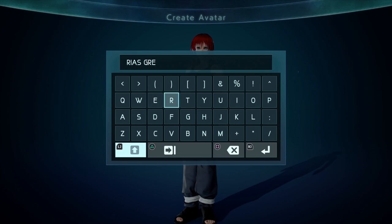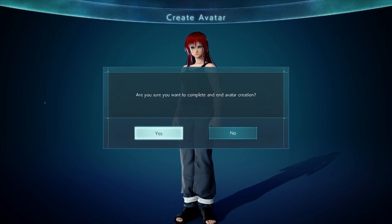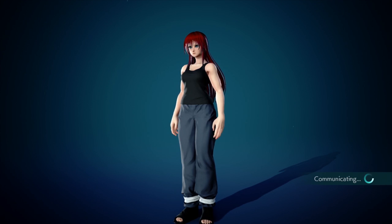Thankfully, it doesn't really matter in Jump Force because if one CAC is a high level, every last one of them are a high level and they all carry over story progression. This is something that Xenoverse took a while to pick up on and they still haven't gotten it exactly right. But it's breathtakingly refreshing to see a CAC game get it right.